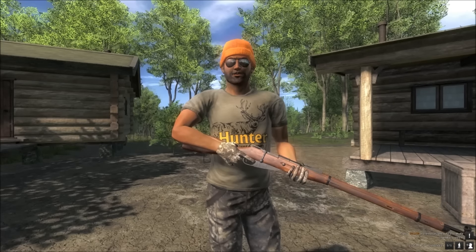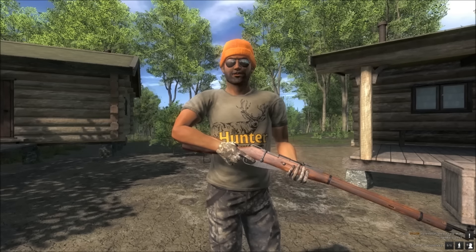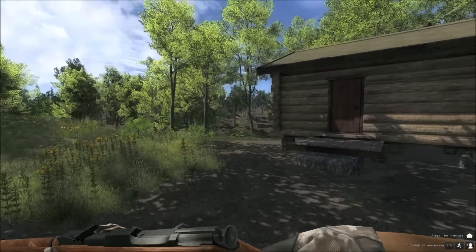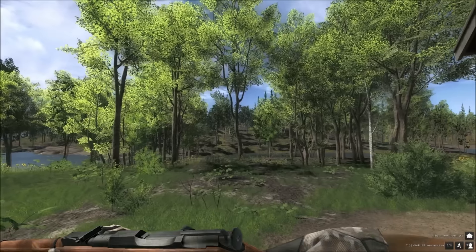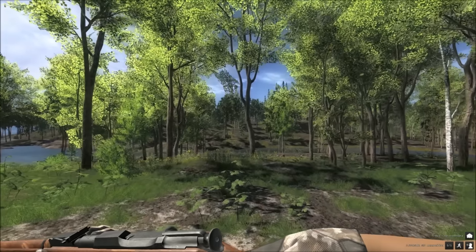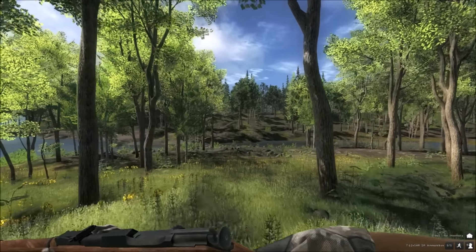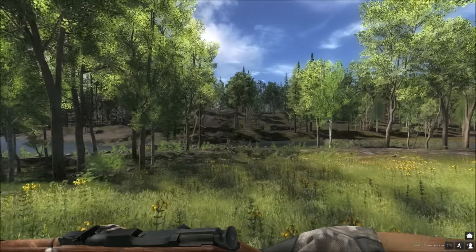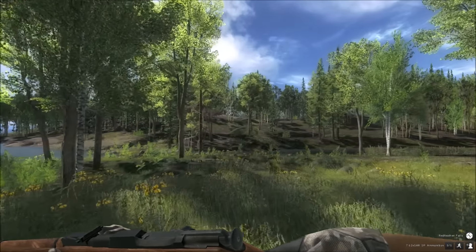We are going to continue on to Red Feather Falls where I am going to take part in the first mission. The first mission of the event is to get a white tail deer weighing at least 75 kilos using a 7.62 54R bolt action rifle or one of the other bolt action rifles. I can't use a blind, stand, or tower, and I am not using a scope so I have got to use it iron sighted.